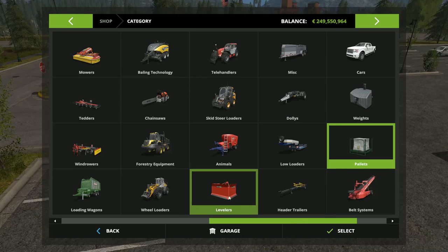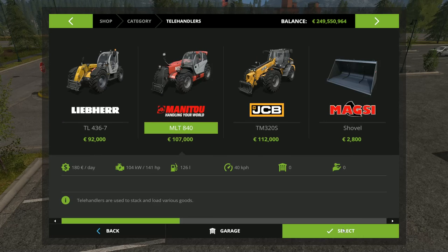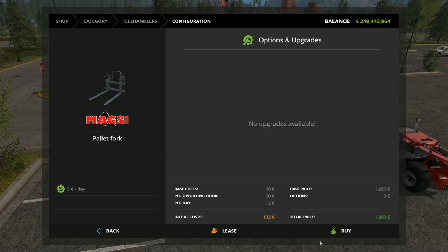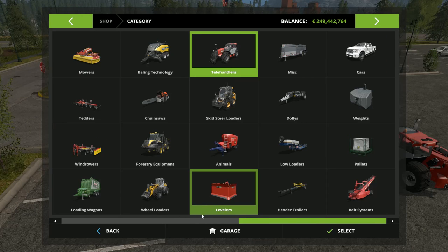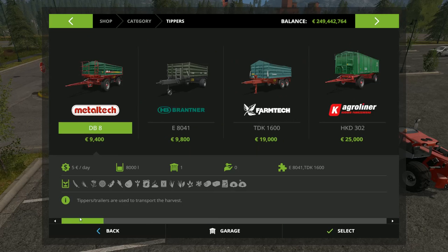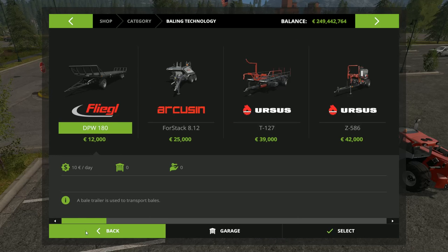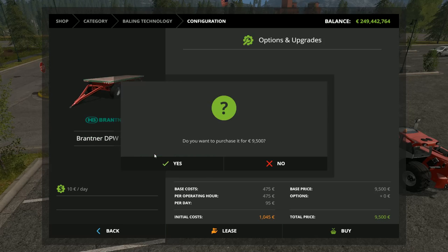It would be wise to also buy a telehandler - the money is there, select and buy. And also a low loader - let's see, not here, yes it's under baling technology. We take a good one, select and buy.